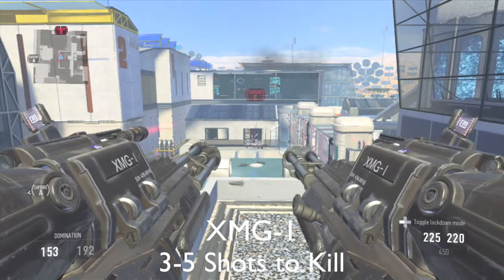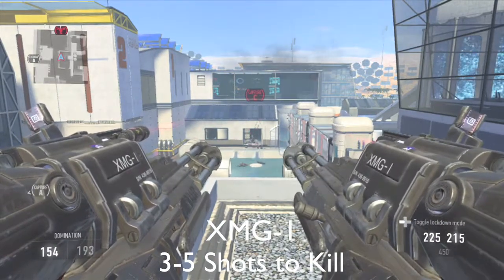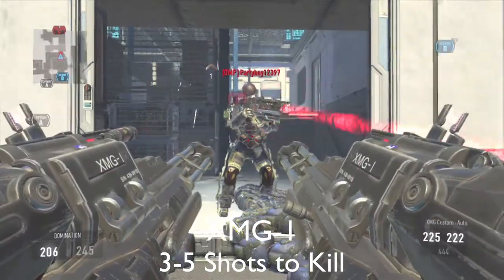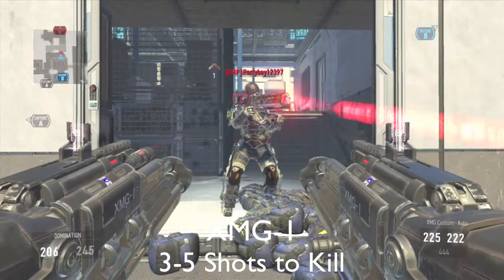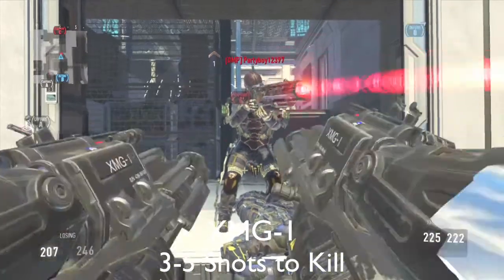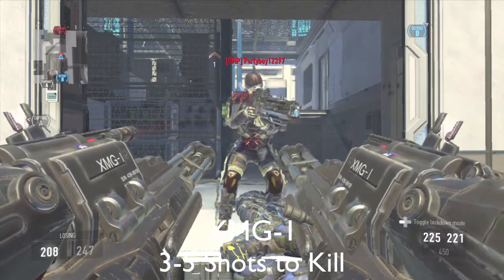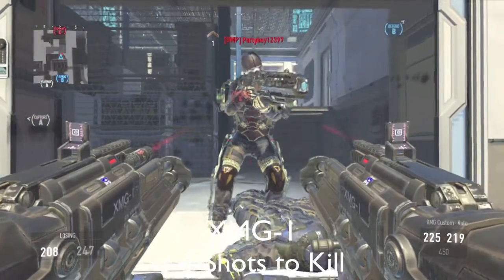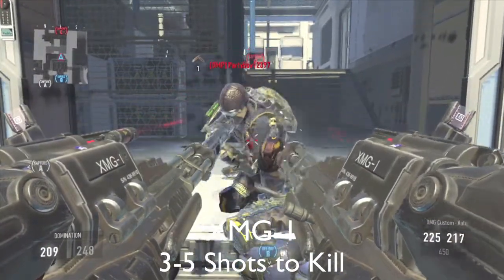Here are the XMG-1s. It takes five hits to kill at this range. I do miss a few bullets here and there because of the hip fire, but I count the hit markers. At this range, we can't even get a three-hit kill. We have to be literally almost point blank — well within shotgun range — to finally get a three-hit kill.